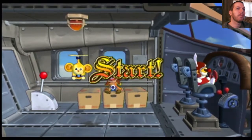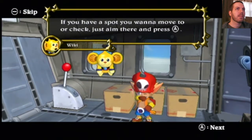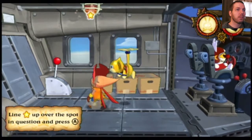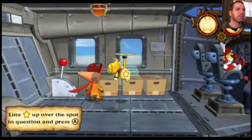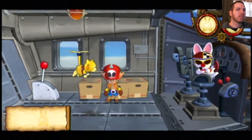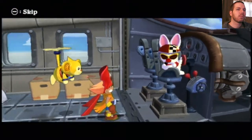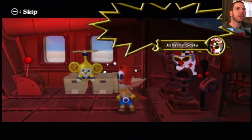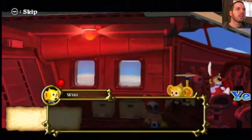Alright, here I am. That's Wiki. I'm Zack. Kinda makes the same sounds as, like, Super Monkey Ball. Yo Zack! Don't touch it. What's up, dude? Oh, that sounds bad. Look in the back. Old B. Alright. Lordy!